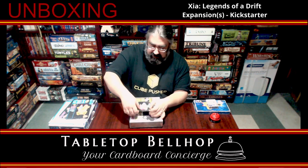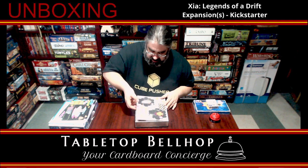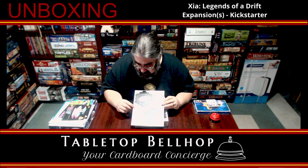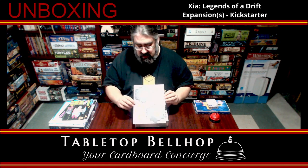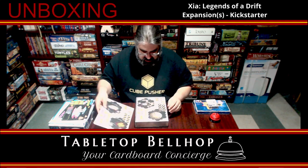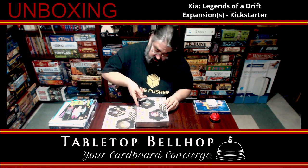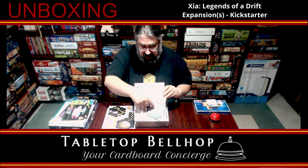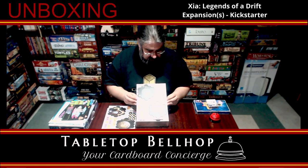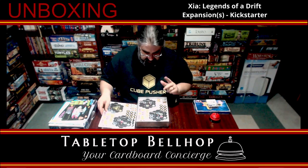And a new level two ship. Then we get to a selection of punch boards. We have new sectors, new quests, new upgrades — they only take one slot. Not sure what these are with the arrows on them. We've got some random upgrades. Two more new systems, a lot more new tokens. These question mark ones obviously go on the planets, because there's a platform in each planet. So there must be something random now on each planet, which is neat.